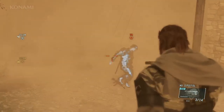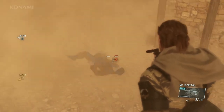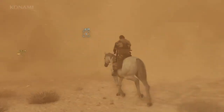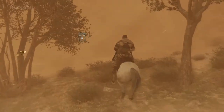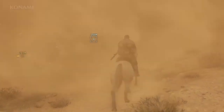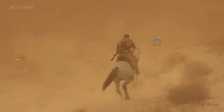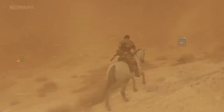There may be guys like this in hiding, and we've gone ahead and taken him out. Now you could Fulton this guy if you wanted to, but we won't do that today because of the sandstorm. The Fulton is influenced by weather, and during high wind conditions it can actually go off course, and the guy you're Fultoning could end up dying. As I mentioned, visibility is low, but since we marked our target we can see where we're heading, so we'll just head towards the marker on screen.